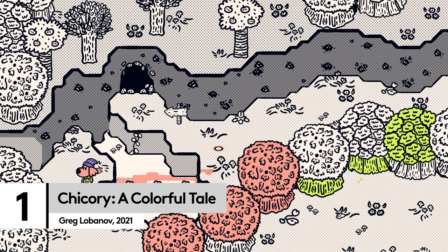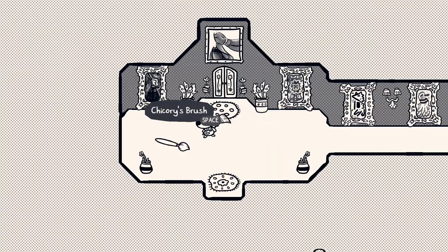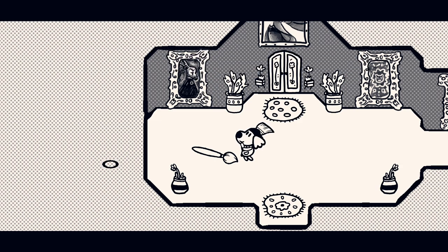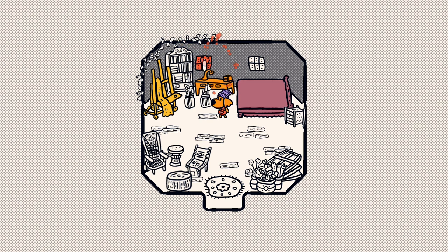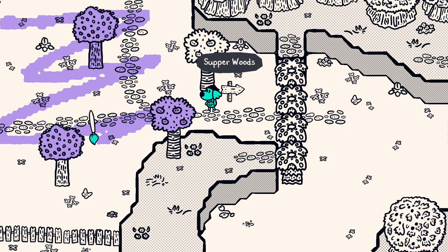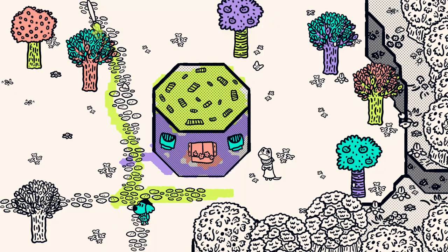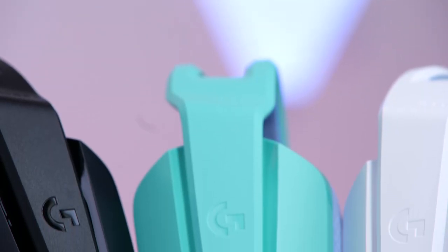You'd be struggling to find a game more bright and creative than Chicory: A Colourful Tale. The master wielder has disappeared and all colour has gone from the world. So you, a little janitor, take up the brush and start filling in for her — literally. You spend your time painting everything in sight with a palette for each area. Splash trees with paint, wobble lines across the world, and colour everything from the other animals to rocks on the ground. There's even a fresh mint colour that coordinates with our G335 headset.